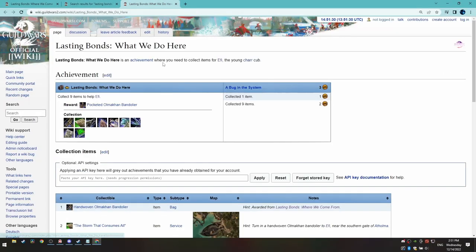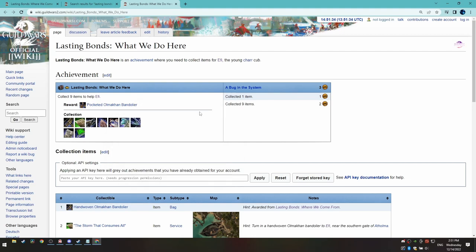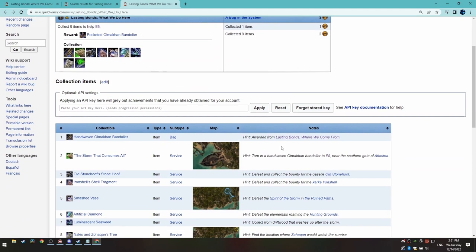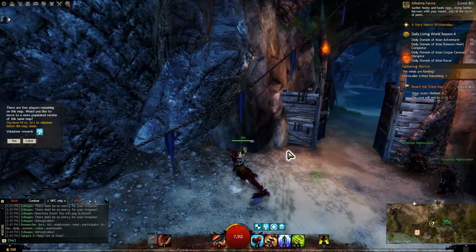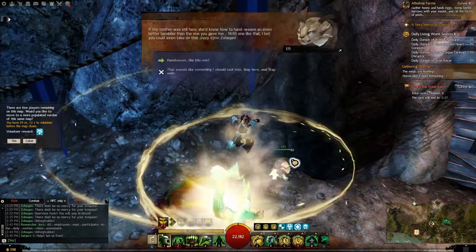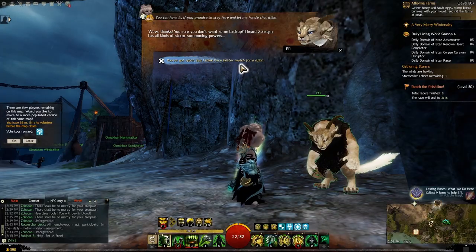Part 2 will take a longer time than Part 1, as there may be times one needs to wait for metas and bounties to appear and gather players. Either way, these are the following steps. First, talk to Effie and you will give her the upgraded bandolier, completing The Storm That Consumes All.